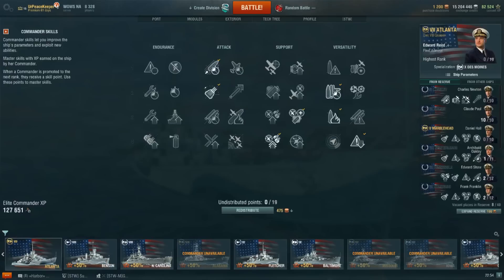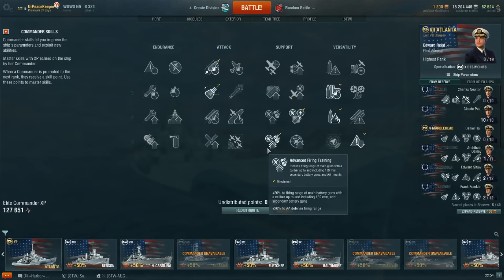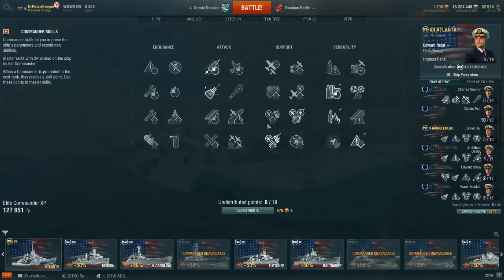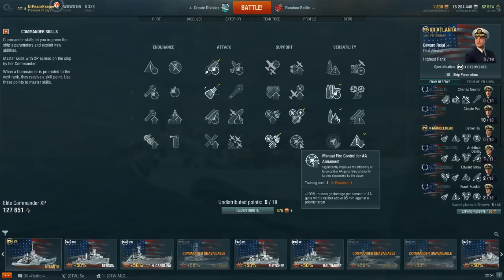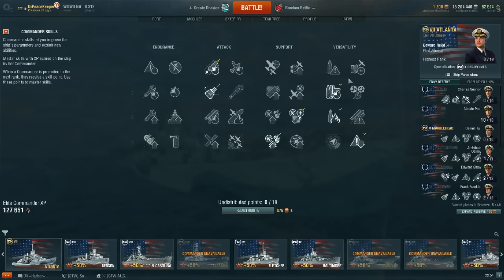In terms of captain skills, I'm using my Des Moines captain here, so I won't go into full detail. But if I were to build a dedicated Atlanta captain: Basic Firing Training would be on there, I'd still keep Advanced Firing Training, and I'd try to fit either Concealment Expert or Manual Fire Control for AA. I'd probably swap Expert Loader for Preventative Maintenance or Priority Target. Overall, this build works out pretty well for using this ship effectively. Anyway, let's dive into a battle video.